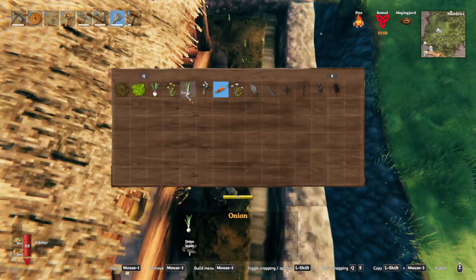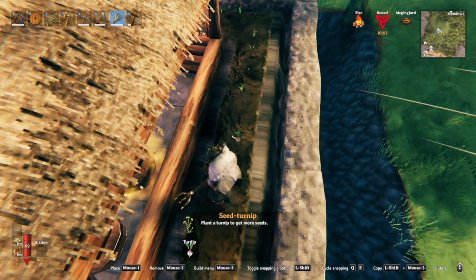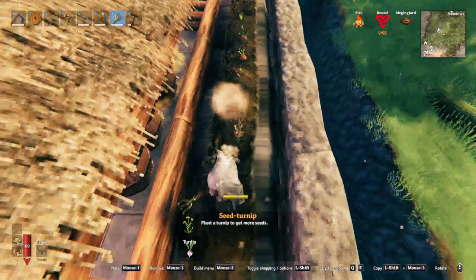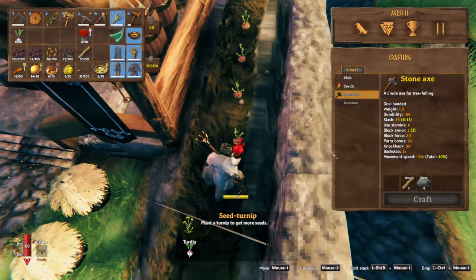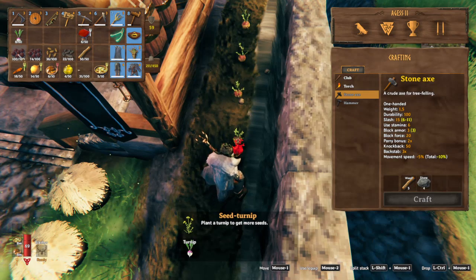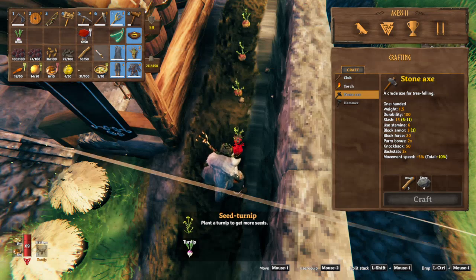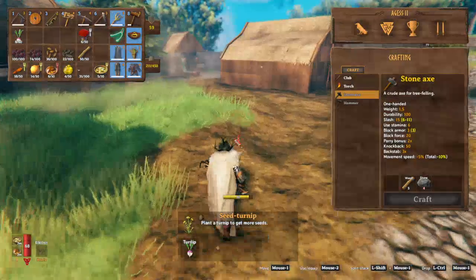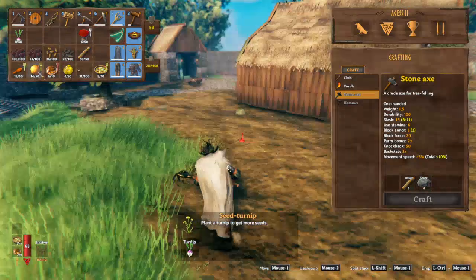We do need some turnips as well, but we did get a few turnips, so let's just make these turnip seeds to replace what I've been taking. I'm not too stressed about the onion seeds because we're actually going to go do that on the other side. Okay, so let's now go and plant some more seedlings out, especially for onions.